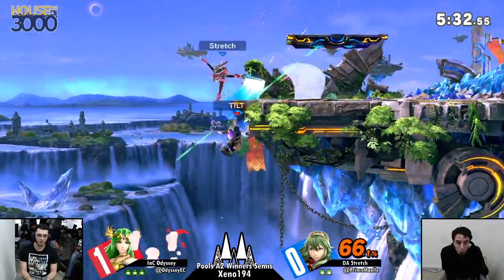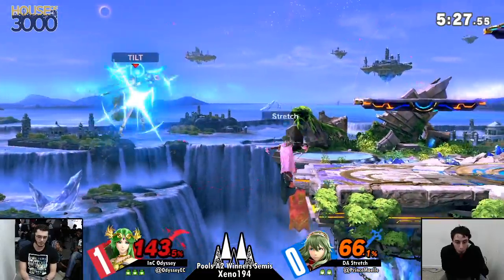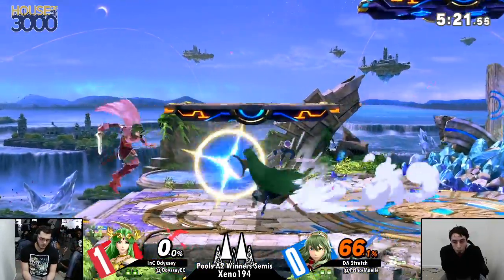She can't double fair in the way that Palutena is able to implement. So definitely putting a lot of pressure on Stretch. Really smart stuff from Odyssey — but unfortunately, messing up Lucina's up-B means you're going to lose the stock.